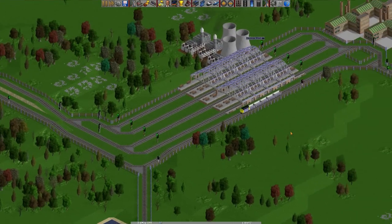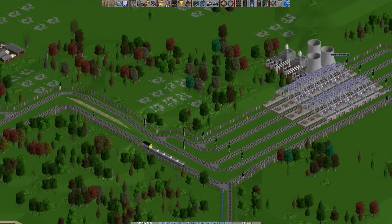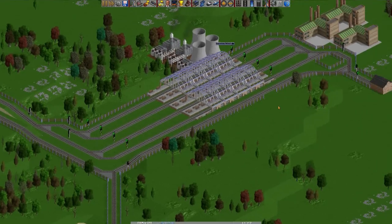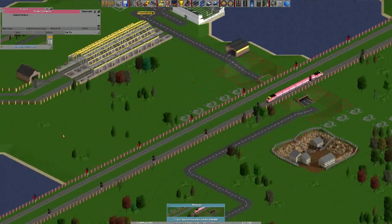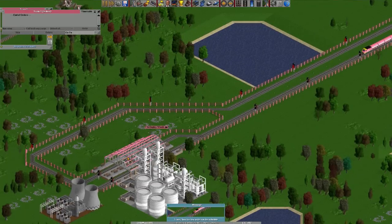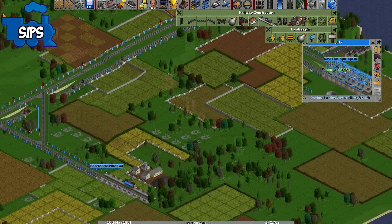Oh my god, what have you made? Why do you all go red? Okay, first of all, the way these signals operate, Duncan, is they have to all be slightly different. I thought we had like entry then combo then exit, but obviously I'm wrong. Oh shit, I forgot to give train two orders! That's a disaster — poor train two.